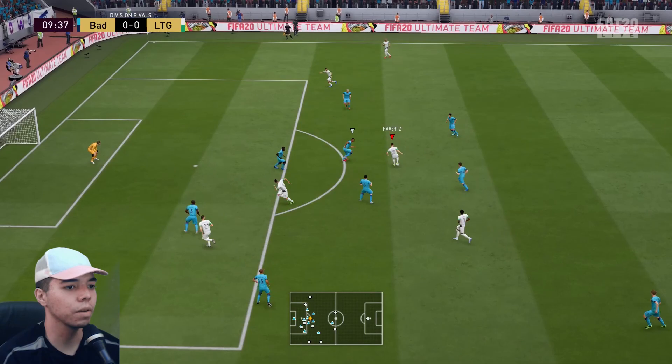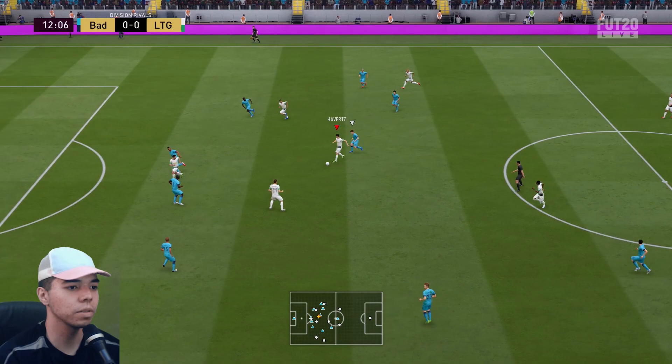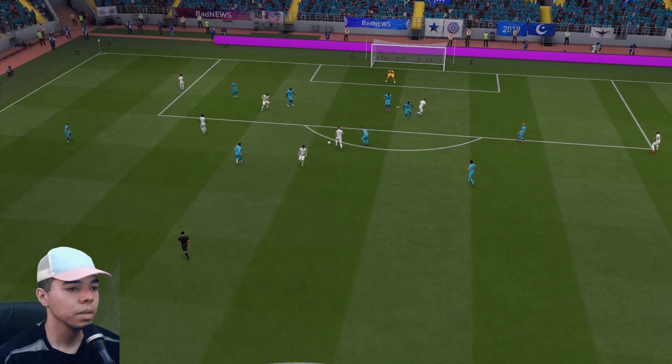Lewandowski's going to turn, and Nkunku is there. This should be Kai Havertz. Here is Havertz. I wish he had the five-star weak foot. He does have a finesse shot and outside the foot shot — I need to keep that in mind. He finds a pass to Niederlechner. It's Niederlechner! What did I say I was going to do? I was going to eat my pants. Is he quitting already? Then I really will eat my pants.